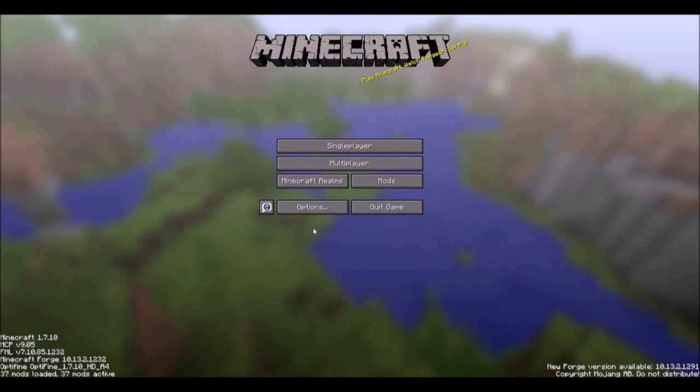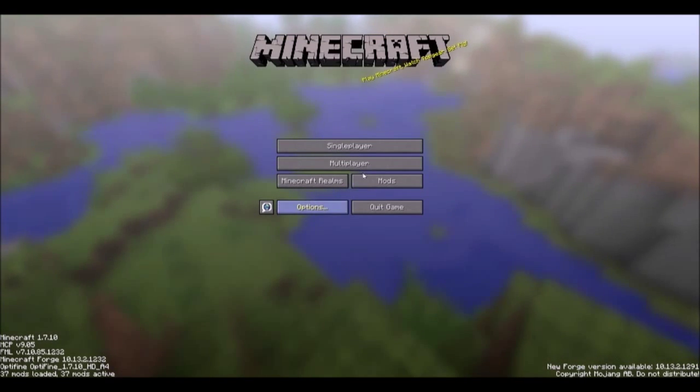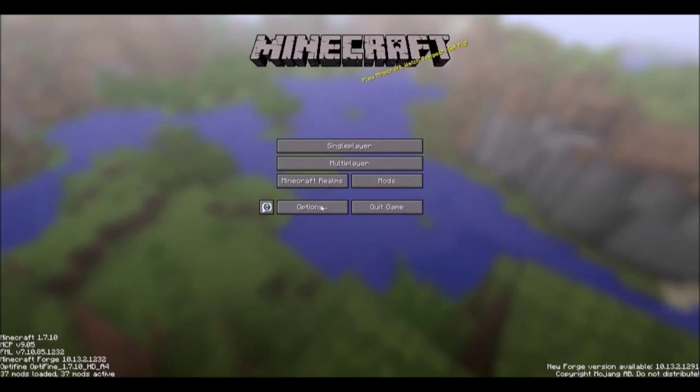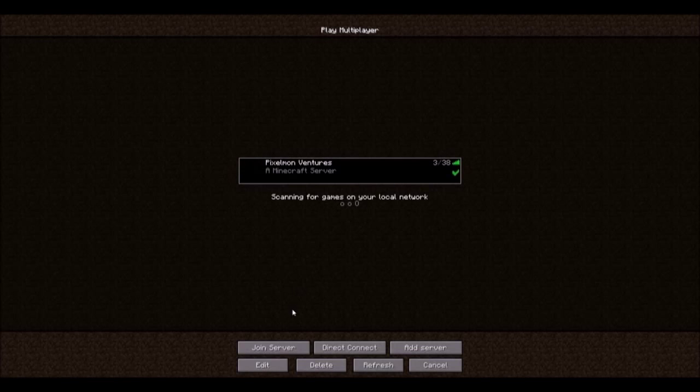There are three mods. The mod pack will be in the description. You just gotta download the Technic Launcher, put it in and install it. After you load it up, make sure you go to settings and turn everything down.